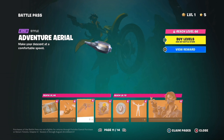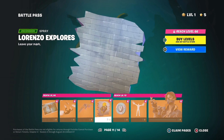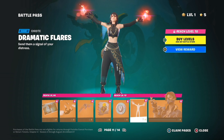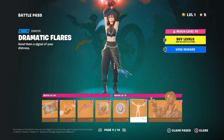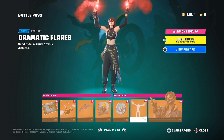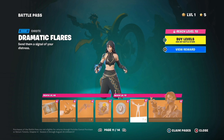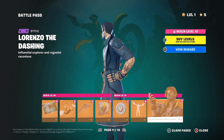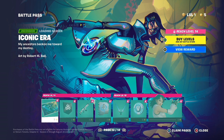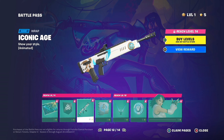The drone drop. Adventure aerial. Lorenzo explores. This was in the trailer. The dramatic flares. Then Lorenzo the dashing — that looks nice. Then we got the iconic ERA, so this is the skin we got at the very start, changing it up a bit here.